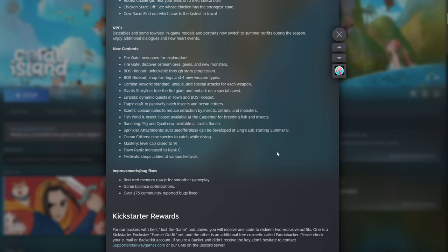There's a giant storyline to free the fire giant and embark on a special quest. There are also dynamic quests in town and at the boss hideout. You can craft traps to passively catch insects and ocean critters - that sounds amazing! There are also consumables to reduce detection by insects, critters, and monsters, which is great because I do struggle with that. The fish pond and insect house are now available at the carpenter for breeding fish and insects.